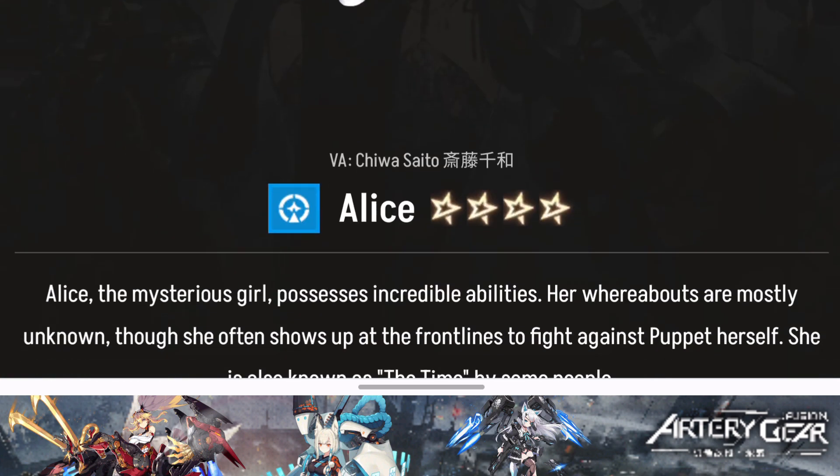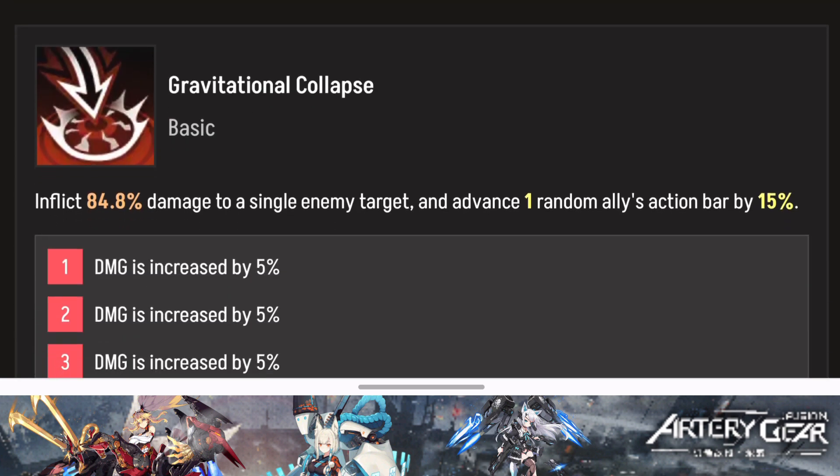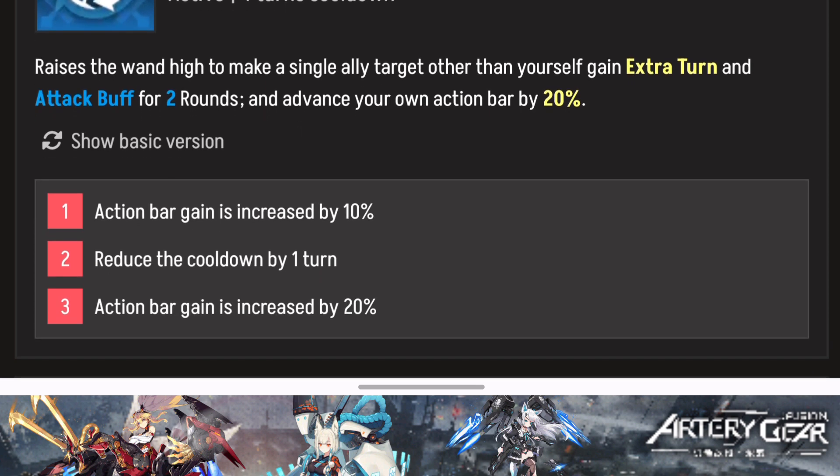Alice is a unit focused on granting extra turns. She's a blue type character rated SS in both PvE and PvP. Her basic attack inflicts damage and advances one random ally's action bar by 15%. Her second skill has a 4-turn cooldown — it grants a single target ally an extra turn and an attack bar boost for two rounds, and advances your own action bar by 20%. Leveling it up reduces the cooldown to 3 turns.